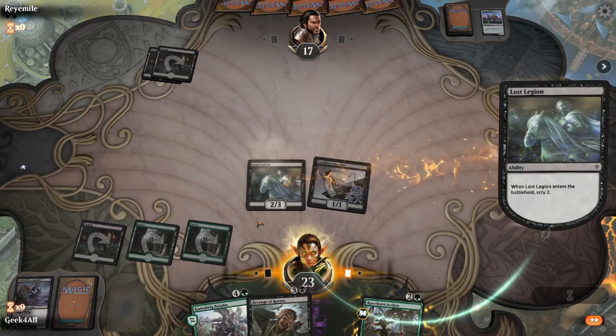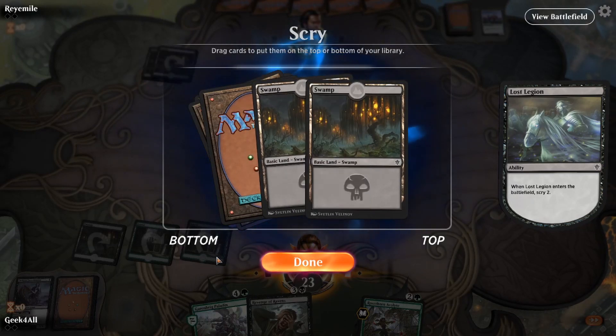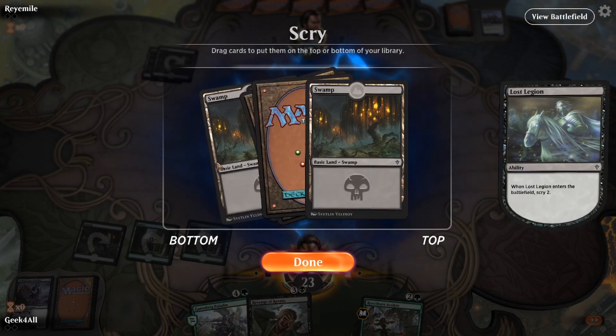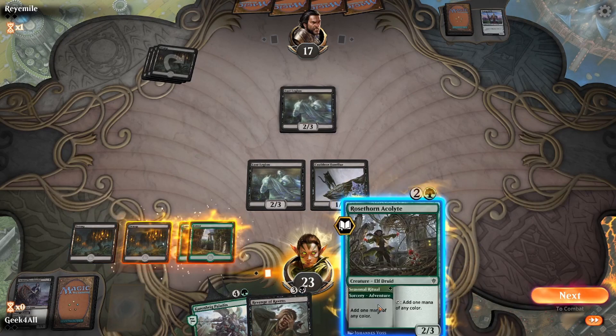We play lost legion and scry two — two swamps on top. We have three, four, five land so we only technically need one of these. We'll put one on the bottom because the rosethorn acolyte is our fourth land and it's our third green for the paladin. The swamp would be our fifth land. There are cards that need six but we'll draw another land along the way — we don't want to give up a real card slot for two lands in a row.